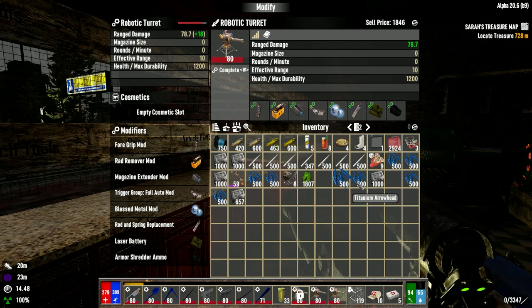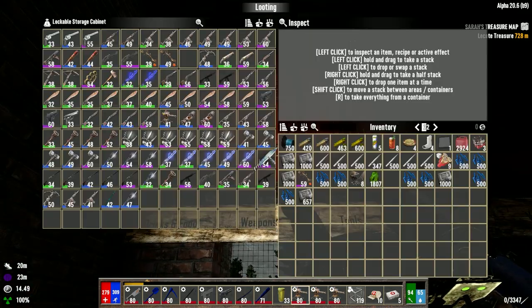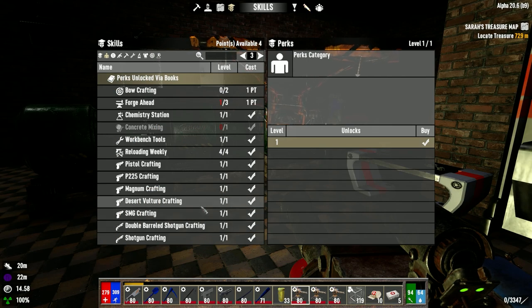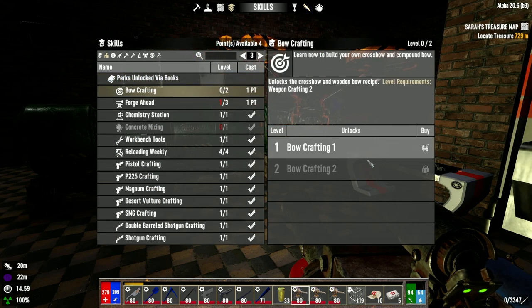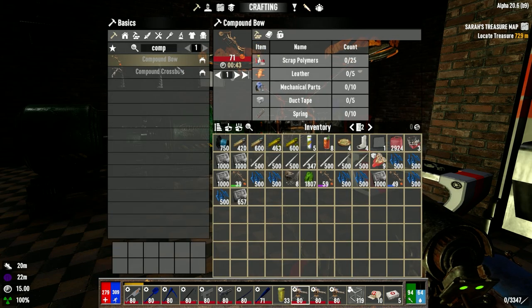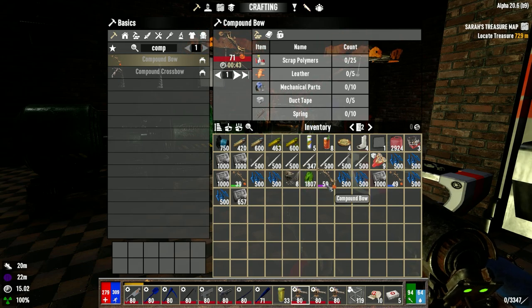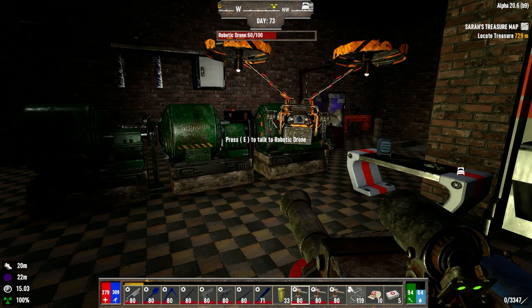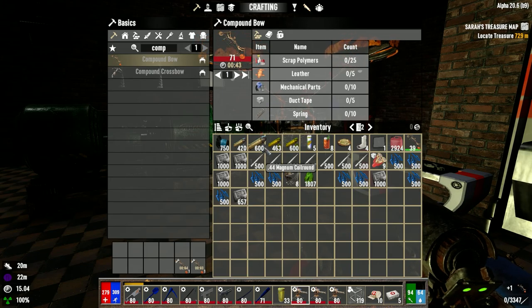So I'm going to go for the explosive pulse arrows, not the bolts. I'll put that one away for now. I need to use this to go for the compound bow. Okay, now we should be able to make a level 71 — we have three over here. When I repair these and add to the level 71, that should be either level 80 or super close to level 80.